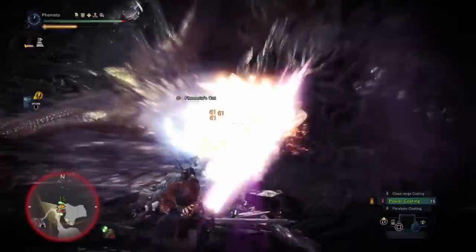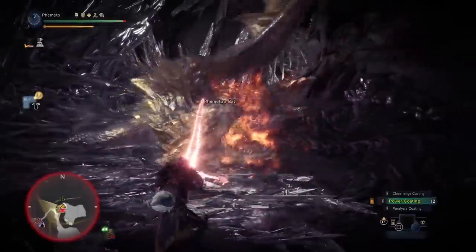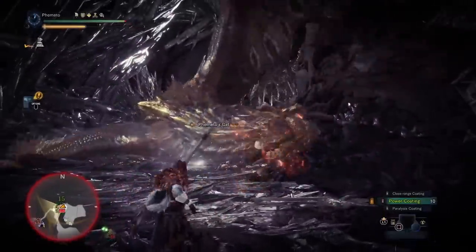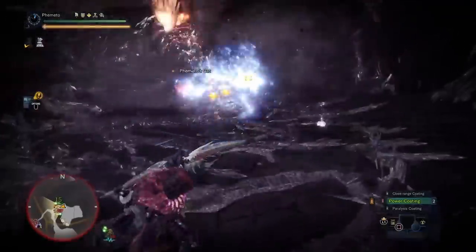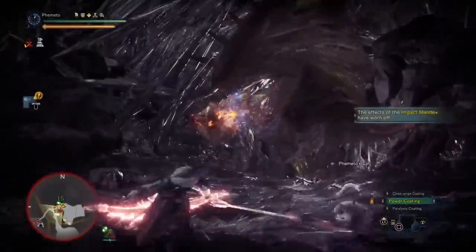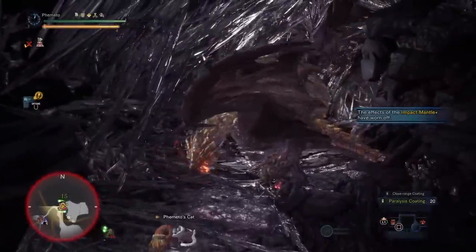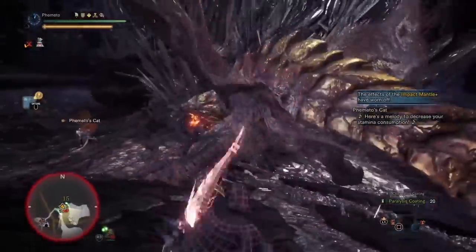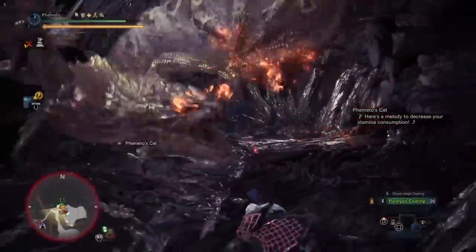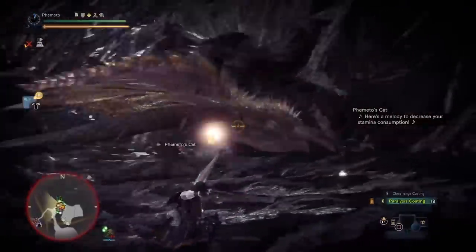A huge part of Iceborne bow gameplay is making effective use of your Claw attacks. When you Claw Stagger a monster — what we call a Clagger — you don't need to claw right away. You can dash into Rapid then Power if you already have max charge, or dash into two Rapids then Power if you don't, and still have enough time to claw the monster and get your claw attack off. This is great because the monster is basically stationary and you get free hits in — and the claw attack for bow actually hits pretty hard.